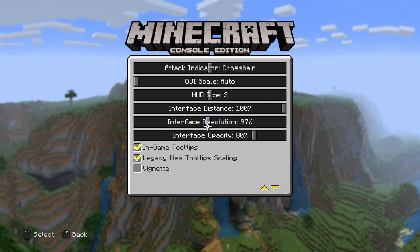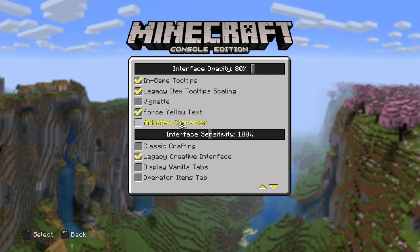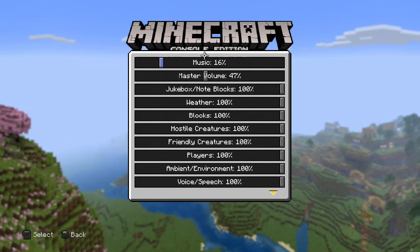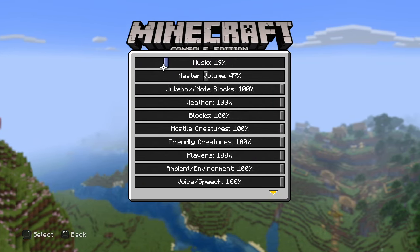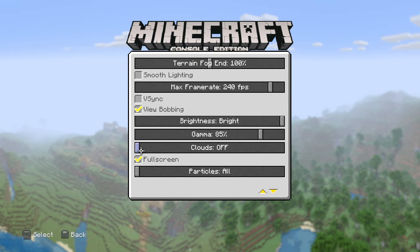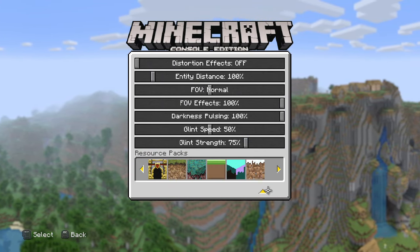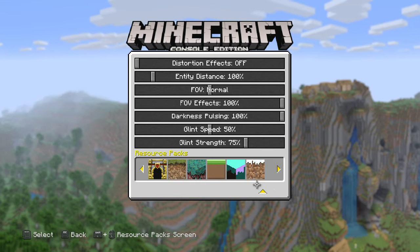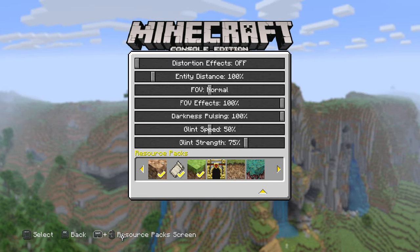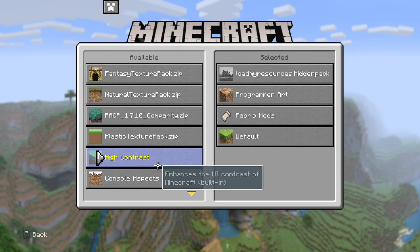Interface resolution - oh snap, I can change the resolution. It's got the interface. Item tooltips scaling, in-game tooltips, animated character, CLL text - that might cause some issues. Also, for some reason the music was muted by default, I don't know why. And look at this - they got that brightness slider. Look at the resource packs - they kind of bug out when I scroll.